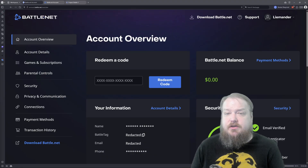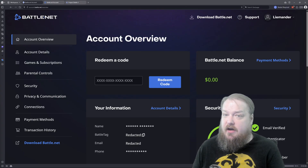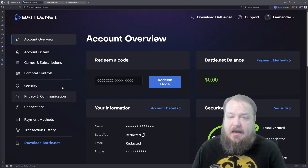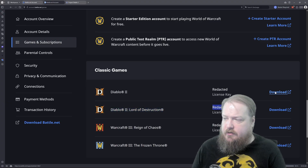To get the right version, you'll want to go to Battle.net, log into your account, and go to your account overview. Then click on Games and Subscriptions on the left and scroll all the way to the bottom, where you will see classic games for Diablo 2, including your license key — I've got it redacted — and download links.